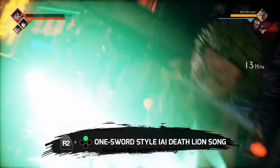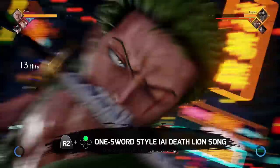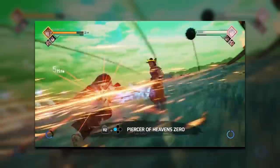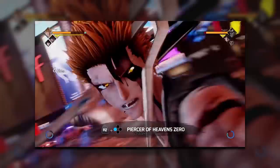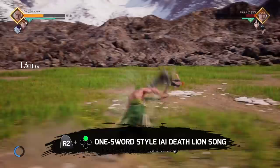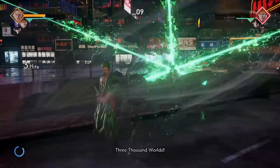The next special is the One-Sword Style EI Death Lion Song, and the description says it's a grab — which I believe, because I actually never saw anyone block this. If you land a grab, this whole animation plays out, and if you let your opponent land after the animation, you can continue the combo from there. You can even combo into this grab if you have some finesse. It's a very powerful attack, but it does cost two bars of meter. It looks like Ichigo's move, but Ichigo's move is more of a charge with very long range — it's a normal attack that can be blocked. This one is unblockable, but the range is really short. So even though both have a big animation that takes the opponent into the air, the activation is very, very different. And personally, I prefer Ichigo's.